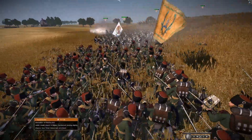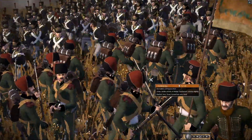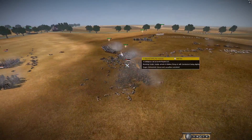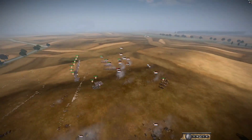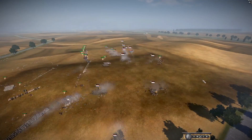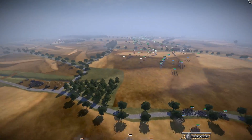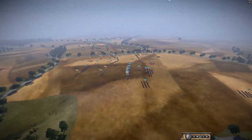A volley into the routing unit and they should break. Spain is running the Dutch off the battlefield. Once they run down most of these units with cavalry — the Dutch have no cavalry support left — then Naples doesn't even need to be here. He could push down this road and get behind the Helder Expedition's position. The Dutch are looking finished with cavalry.